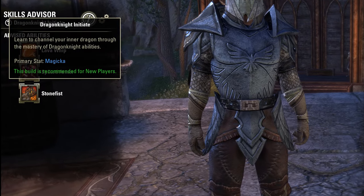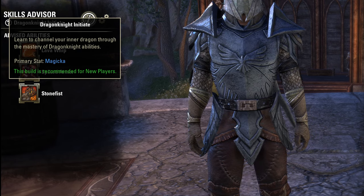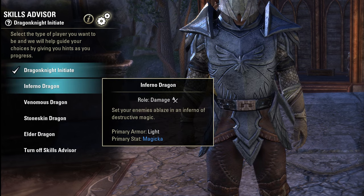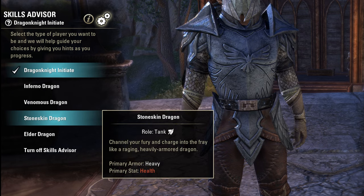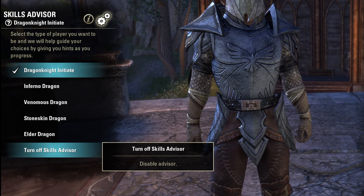To access it, open up your skills menu — K on PC — and it appears on the left side. It's actually pretty helpful if you're brand new to the game. It'll automatically select what the developers have determined as a recommended build for new players. But you can change it from the gears at the top. There's a variety of basic builds to get you started off, and you can also disable it entirely.